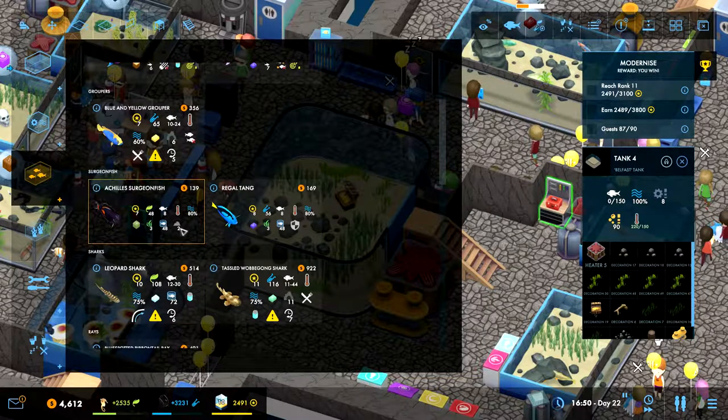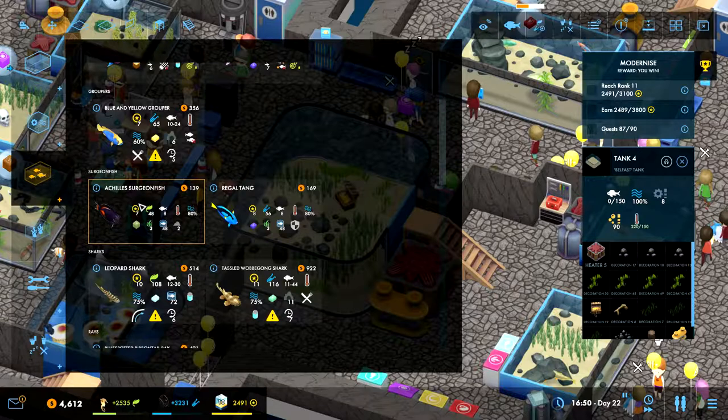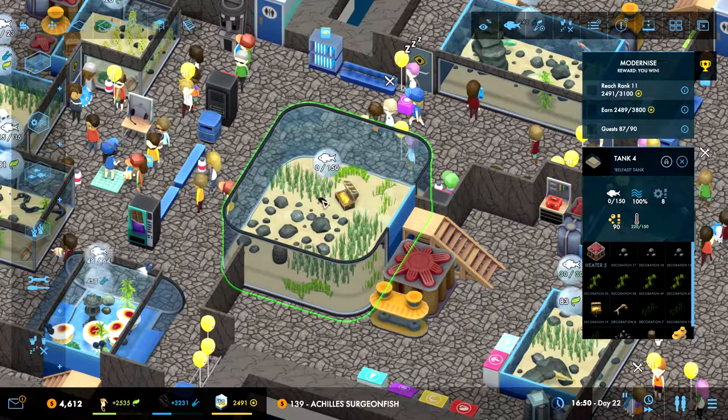The surgeon fish - you need a big tank, but that's fine because it's 150. They're not going to be eating anything and they don't eat krill, so I'm thinking we could easily put some of these in there too. It does need some stone - we already have some in there, we can add some more. Let's try that.